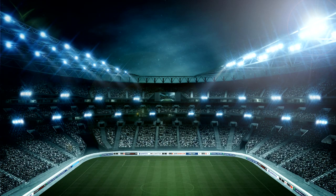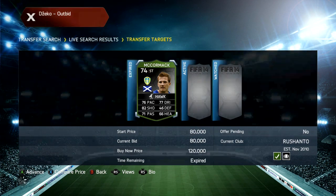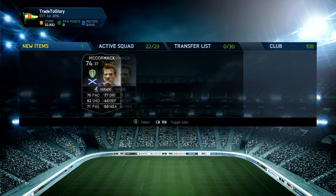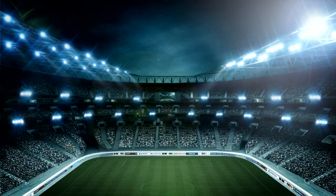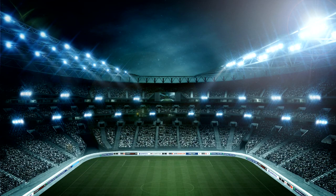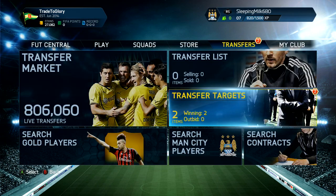We get McCormack for 80k which was actually the cheapest Buy Now as well — there were loads of players I was bidding on, it was ridiculous. We list him up for around 115k. He sells pretty quick because he's not in Leeds anymore so his informs are quite rare. He sells within about 10 minutes for 115k which is a pretty good deal.